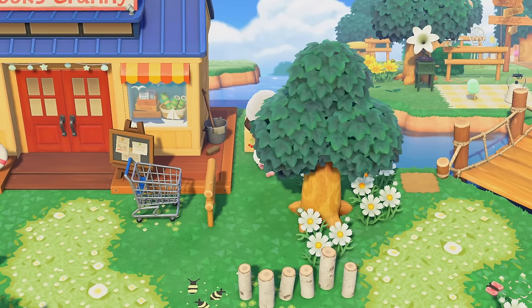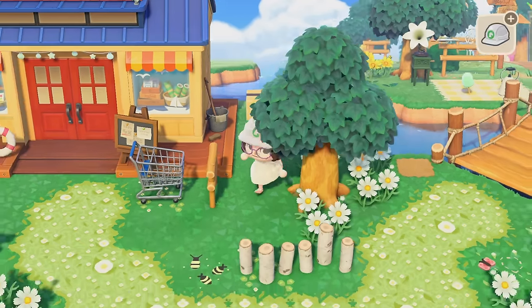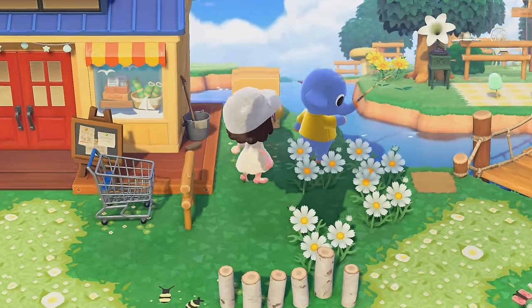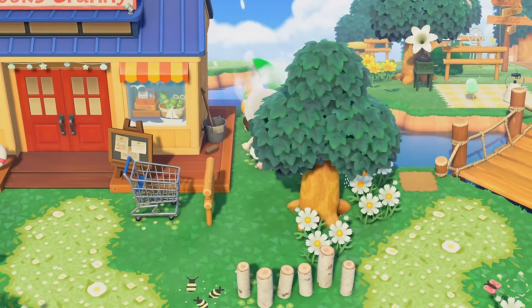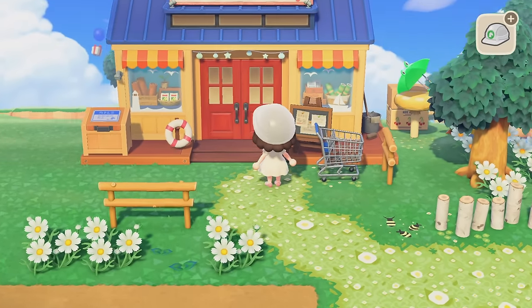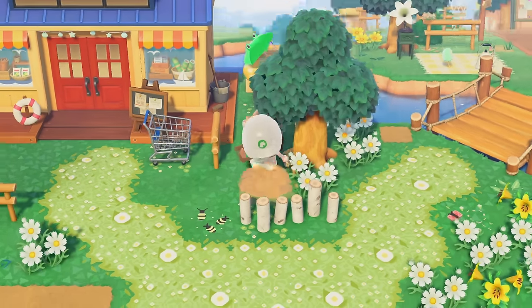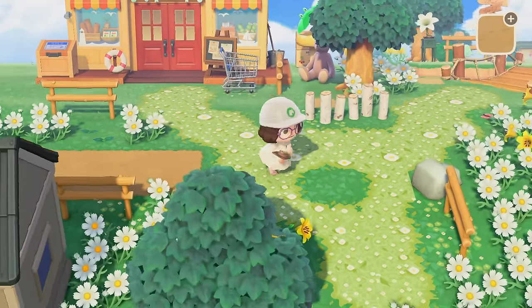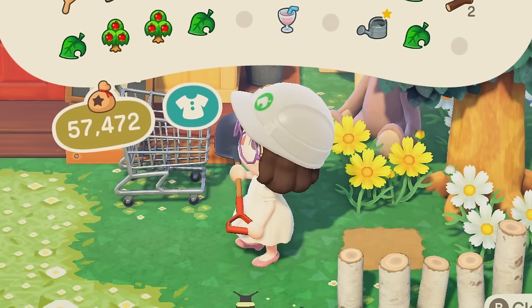I'm gonna put some cardboard boxes in the back. Cardboard boxes are always really good for Nooks — it's like, they're a store, they're gonna have shipments, they're gonna have boxes. And then in front we can do a little mushroom platform. I kind of want to place the frog umbrella since Nooks does sell umbrellas — that can be like showcasing one of the items that they sell. Then I'm gonna put this little mama bear, a little speckle of a dirt path right here. I'll do some more flowers because when in doubt, just put down some flowers.